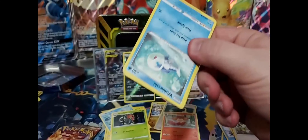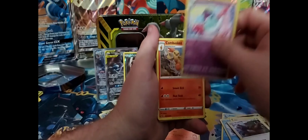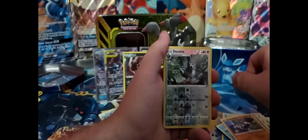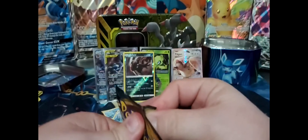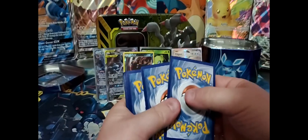We are starting with a Wailord, apparently. Code card. Energy, tons of Shining Now, Polteageist, Cufant, Wailord again — code to the front. Sinistea, Phoebas. Passion reverse hollow Staravia, followed by a Venipede — or is it Venipede? Close enough for what we do. And the large pack of the day — if I can get my butterfingers self to open it. There we go, there's your last code card. I probably should have saved that — oh well, so much for dramatic buildup.